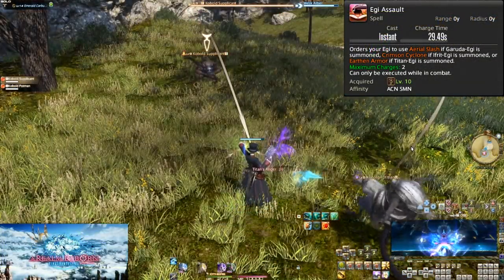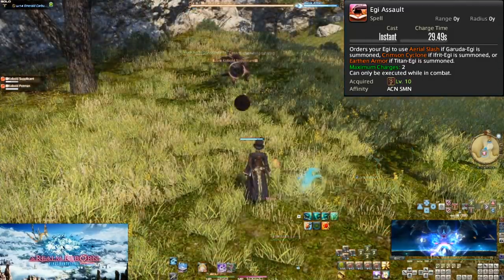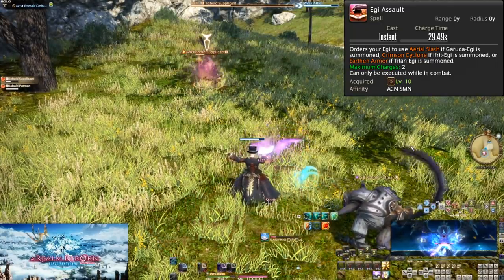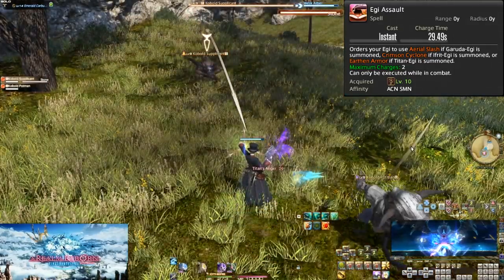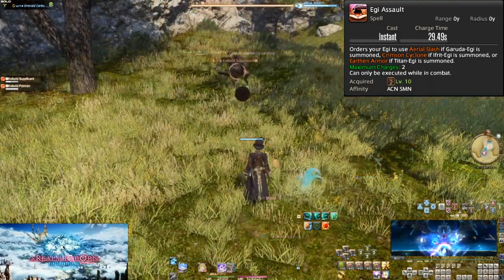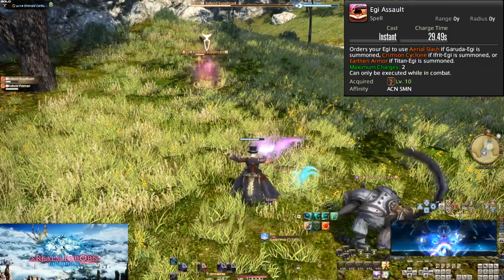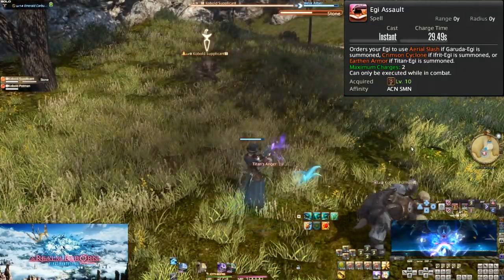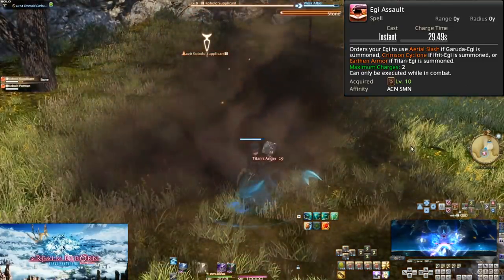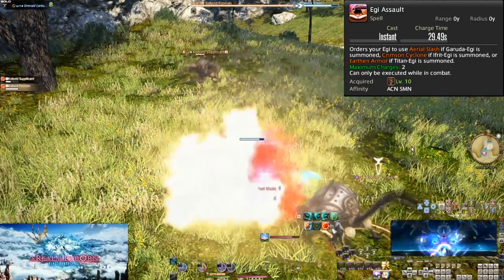Level 10, Eggie Assault. This is our first example of a skill with multiple charges. It has a 30 second cooldown and can store 2 charges. This is not an ability but a spell, meaning it activates the GCD, so treat it like Ruin or your DoTs. Using Eggie Assault will order Blue Carby to use Downburst, which does 100 potency to the target and enemies within 5 yalms of the target. On 3 or more enemies, this is your strongest attack. On 2, it is only stronger than Ruin. Blue Carby is an AoE pet — the more enemies you're up against, the better he is. Keep this in mind for party content. Solo, don't aggro too much at once. You're still just a squishy little mage.